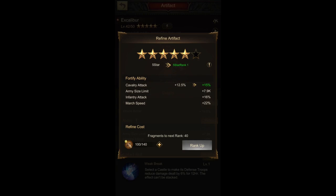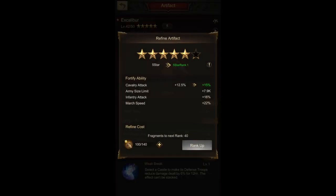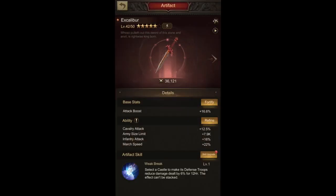For example, for the sixth star of Excalibur we used to need 720 fragments all at once, and all of the earlier stats — except the last one, the troops damage — would only increase once you were fully upgraded. Now you can see you only need 140 fragments for the next rank on the fifth star. For an orange artifact with six stars you would need five rank upgrades to reach that sixth star.